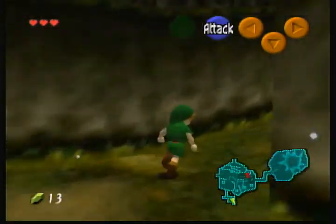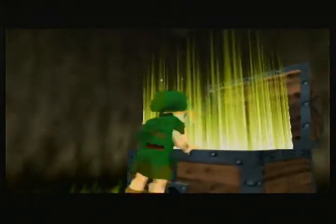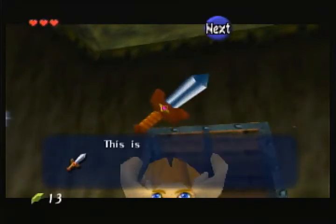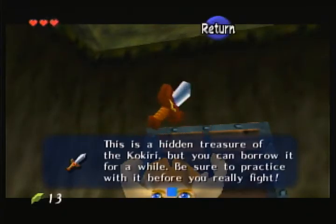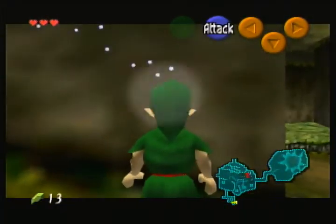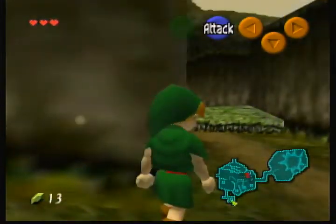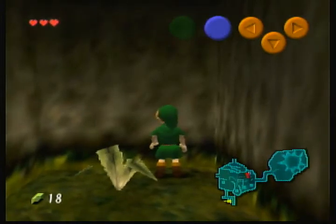This treasure chest right here — the big chests are for when you get an item, or a dungeon map, or a compass for a dungeon. Speaking of dungeons: Link's house is where you restart after saving and coming back. No matter where you are, you restart in Link's house. The only exception is dungeons — if you save anywhere in a dungeon and come back, you will restart at the beginning of the dungeon. So it's always nice to try to complete a dungeon in one go. We have no sword yet so let's go to the menu — as you can see, I pretty much have nothing in this game.